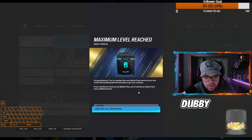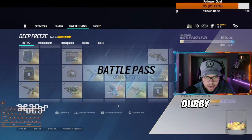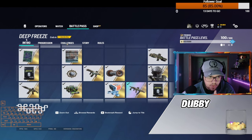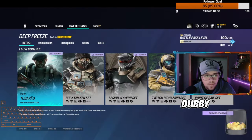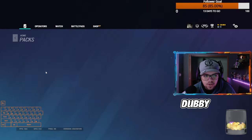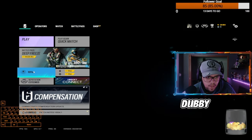So obviously you can see, once you unlock maximum level on your battle pass — once you reach level 100 — you get a token. So I just hit level 100 on the battle pass. Once you hit level 100 on your battle pass, pretty much what you'll want to do is go to your packs, right here in the main menu of Siege.